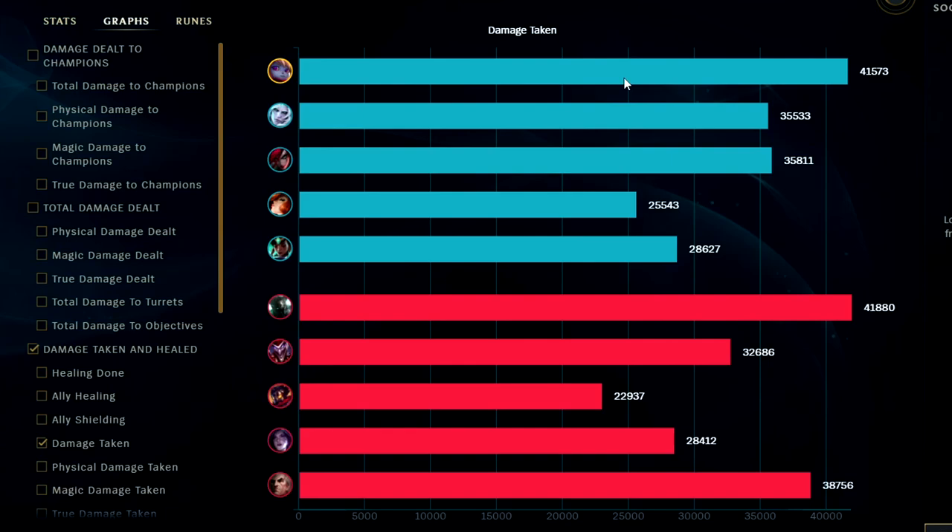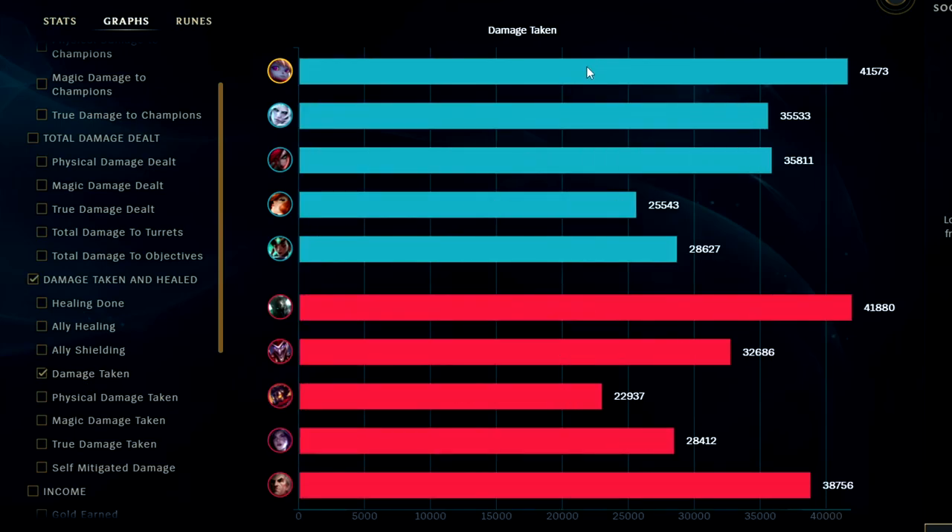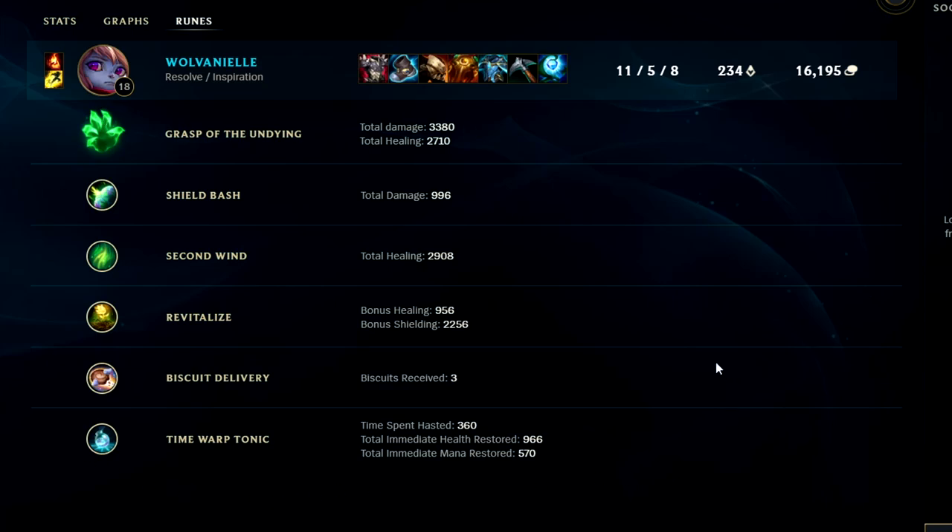Looking at damage taken, we had taken the most in the game — technically just barely, by a couple hundred. But looking at self-mitigated damage: we both took around 41,000 damage taken, but we self-mitigated 98,000 damage — that's through your armor, magic resist, and our passive shields on top of that. So we more than doubled his self-mitigated, a differential of around 53,000. We took more than double anyone else's damage very easily. For runes, super high value — I can see why this build is around a 77% win rate. If you guys enjoyed, don't forget to like, leave a comment, and subscribe. My name is KingStix, thank you for watching.